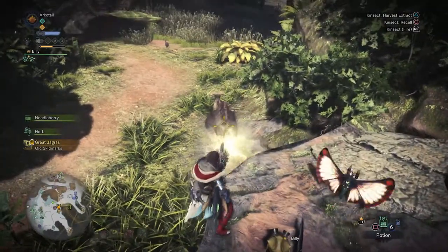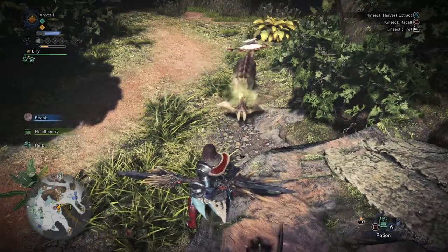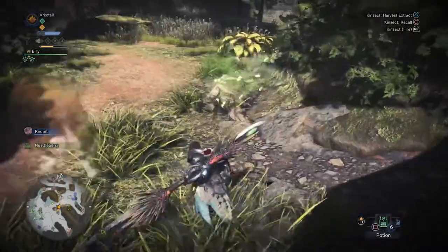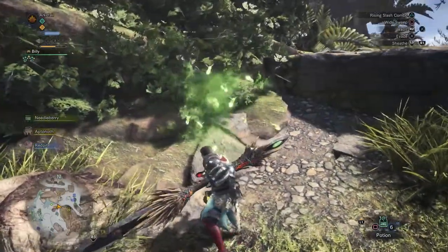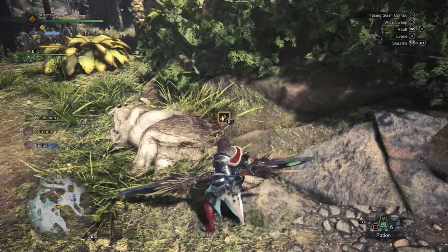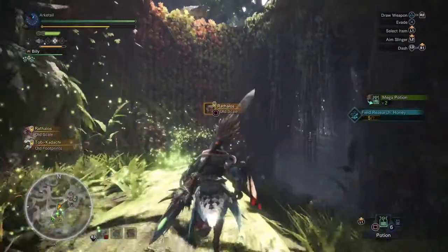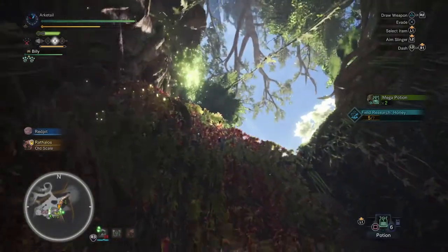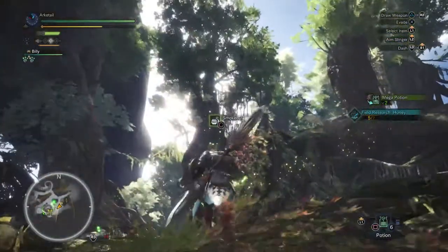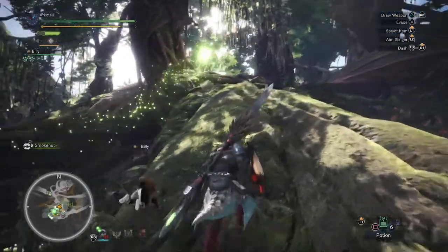When you aim with the Kinsekt and press the right trigger, you'll fire a projectile that, if it hits the monster, will attract your Kinsekt to attack it and create elemental clouds. The cloud color depends on the element it has — minus healing, which is why it's green — and if you break the small swarm, it'll activate the effect. This is something you should do once you get all three buffs active, so your Kinsekt is doing damage along with you and throwing down some elemental effects as well. The yellow bar underneath your buffs is the Kinsekt's stamina. It will remain attacking the monster if you use the R2 attack specifically, and will keep attacking until the stamina runs out, then automatically return to you.